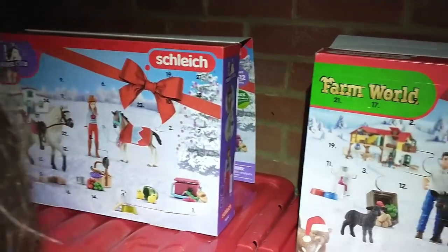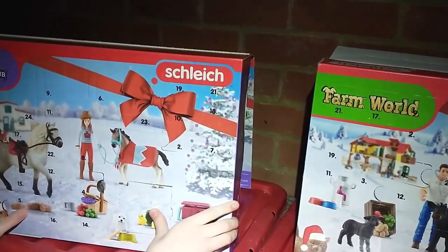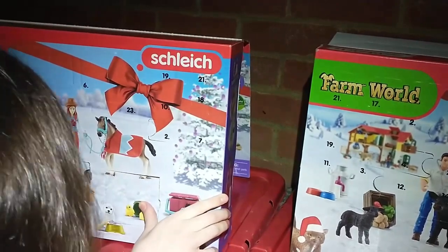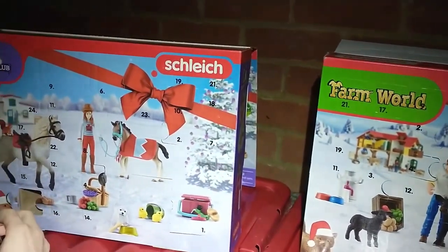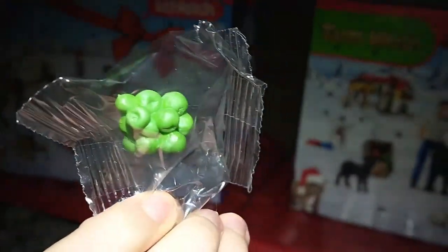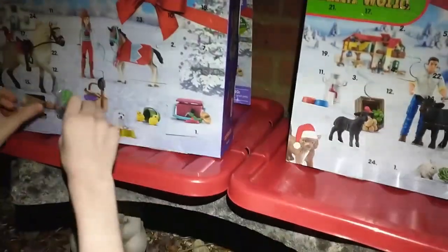So door number 5 — we're opening Horse Club first like usual, though I could open a different one first one day. Oh cool, so in here there's a pile of apples. We found that in the farm world but they look like a slightly different colour, like a bit more yellowy green.